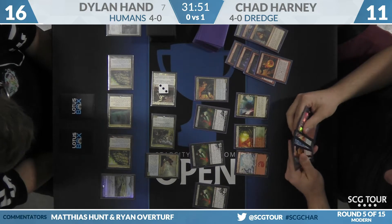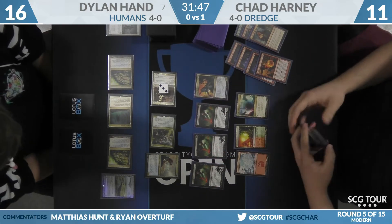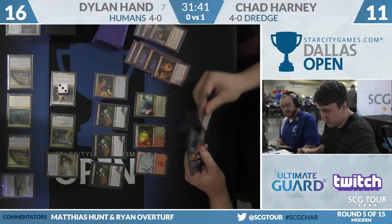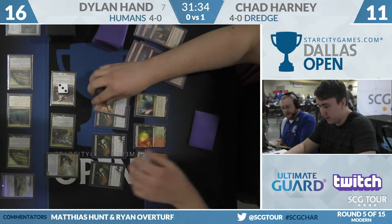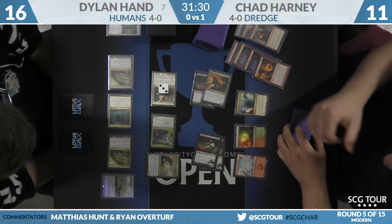If he has a second black mana he can do it, but with only the Mana Confluence in play that's not available. The play being discussed is: in your upkeep Dark Blast your two-two creature, dredge Dark Blast for your draw step, Dark Blast it again. But you've got to be able to cast it twice on the same turn, and as he can't, Chad will just attack.